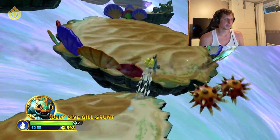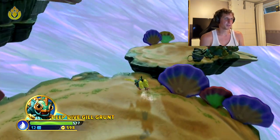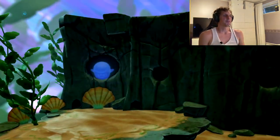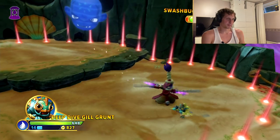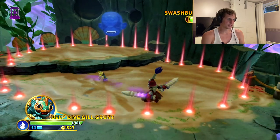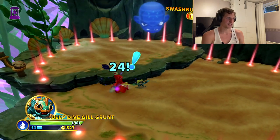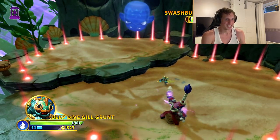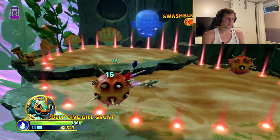I think we'll skip this section and get back when we're at the Doomlander. And here we are — we have the Swashbuckler Doomlander. I had to skip quite a large section there; maybe I should have included it since that platforming section is quite fun. But I want to keep these videos short and snappy. Short and snappy is apparently the theme of this video.